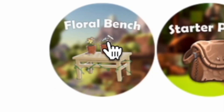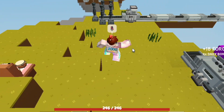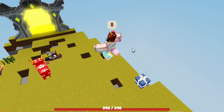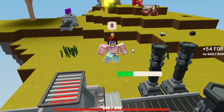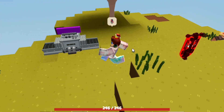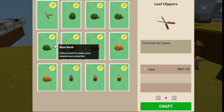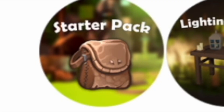The Floral Bench I'm actually going to put in the Bad section. This game pass would suit someone who wants to decorate their island, but you can purchase the items crafted at the Floral Bench from other players anyway. It currently costs 149 Robux and gives you access to leaf clippers, hedges, and flower pots.